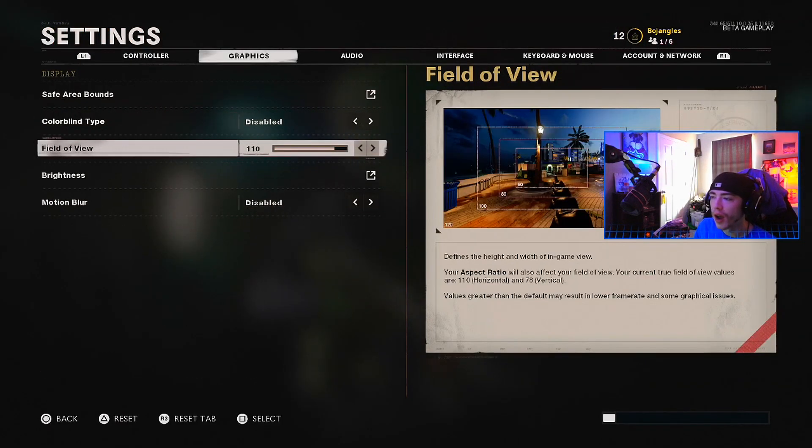First and foremost, let's start with field of view. If you don't know what field of view is — it's now on console for Call of Duty, normally it's a PC-only thing. Basically it makes you able to see more at a wider angle on your screen. I have mine at 110. On PC I play on 120, but having it at 120 was actually making my game lag — a lot of the explosions and noises in this game cause lag when field of view is set too high.